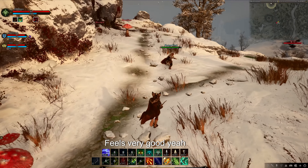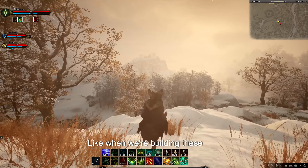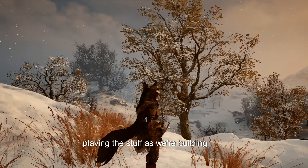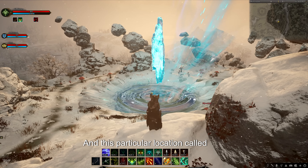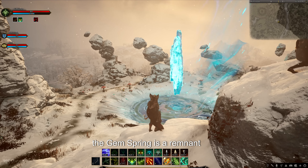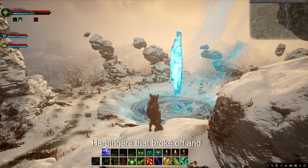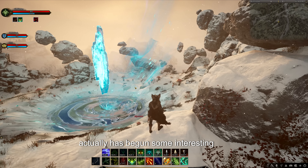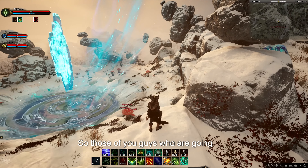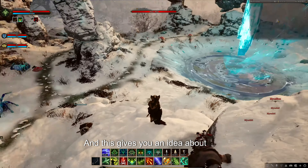It feels very good. It's important to note that even when we're not in official play, when we're building these things, we make it a key point to be playing this stuff as we're building it. This particular location, called the Gem Spring, is a shard remnant of one of the harbingers that broke off and has begun some interesting interaction with essence within this area. Those of you participating in Alpha 2, this will be a location where you're going to have some related quests.